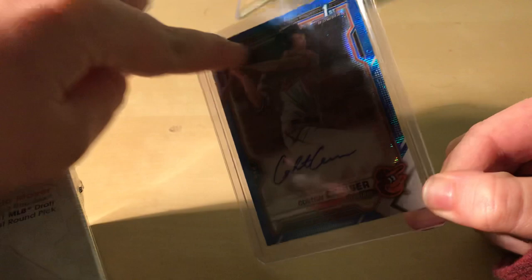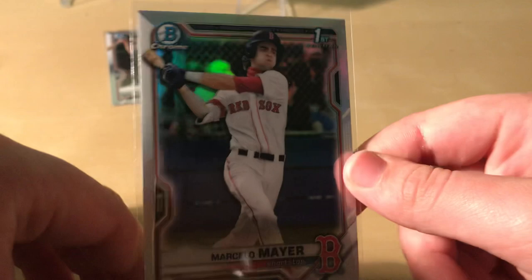Sadly there are like six print lines on it. We also got a Carl Manzardo, and then a Marcelo Mayer refractor, then a base Colton Calzer and a refractor. We got a Harry Port refractor too.